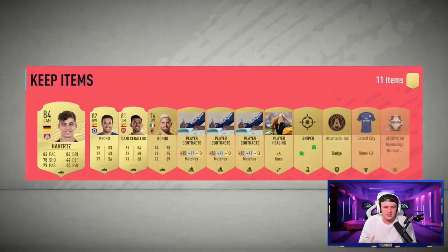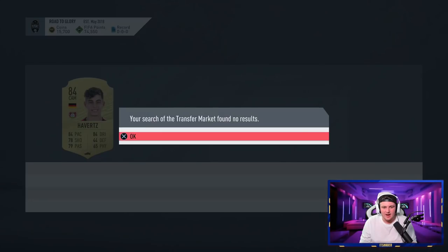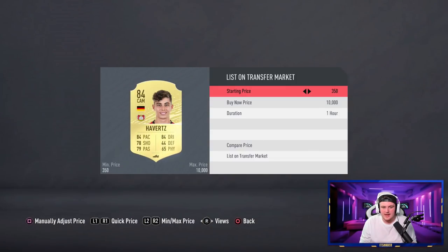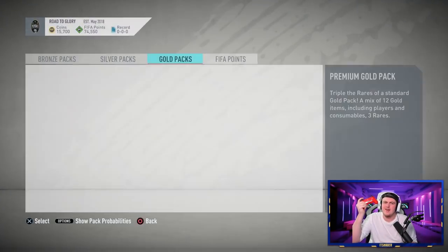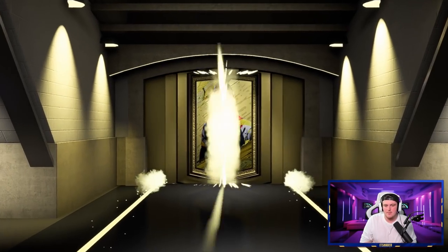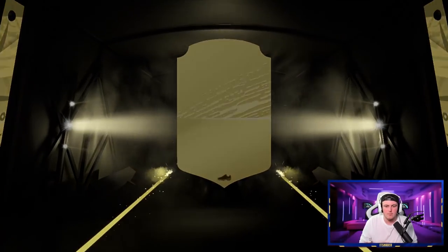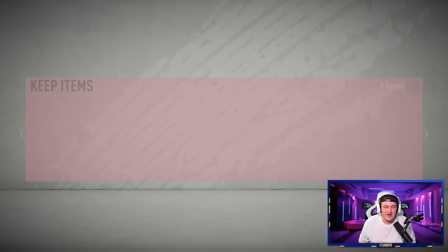That is an incredible player to pack and I am very grateful. Can we get back-to-back boards? Sadly no, this one's a bit too fast. But hey, Kai Havertz is a fantastic player to get. Oh that's a board at least. It's going to be Italian goalkeeper - Donnarumma! What rating are you? 85! Oh my - this guy is younger than me and he's got an 85-rated card on FIFA. That is mental. Those stats look incredible. Another 85-rated board - always nice having in the club if we ever want to build a Serie A team.